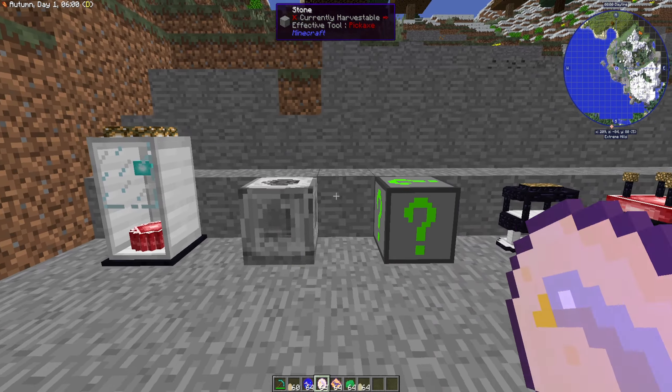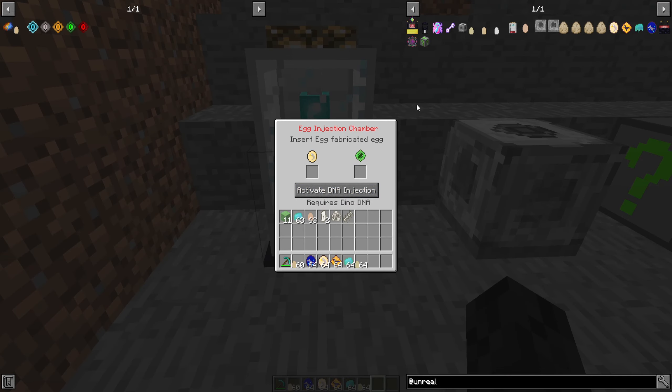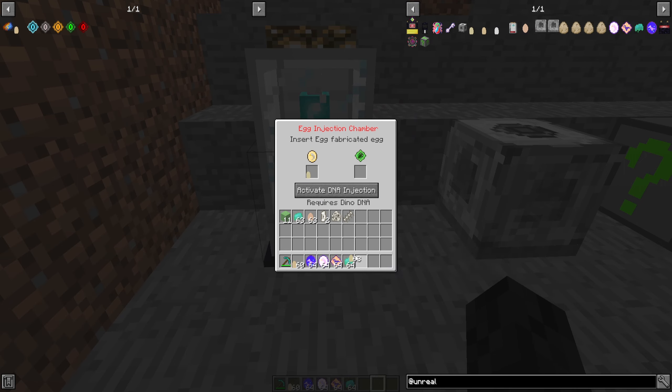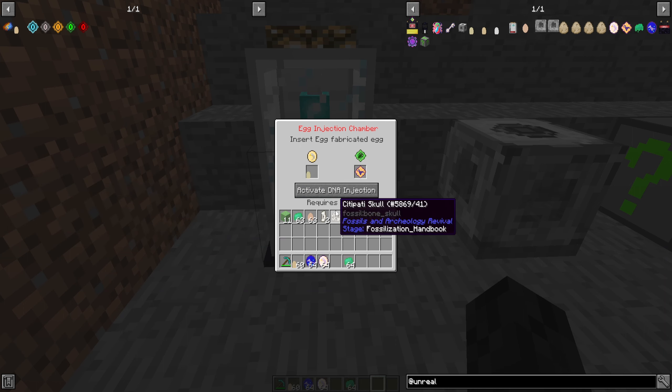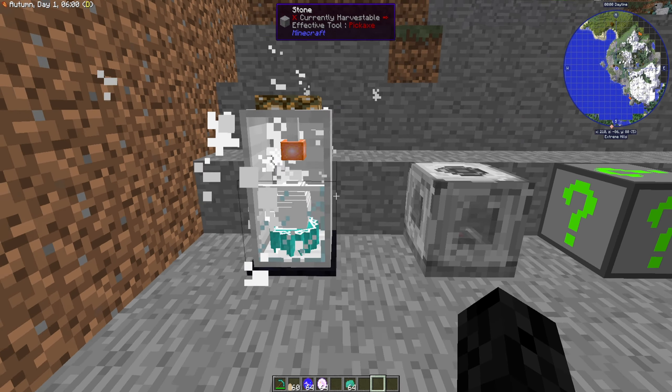Let's start with the egg injection chamber, which used to be called the egg incubator - this has changed a lot. You need to craft yourself a basic fabricated egg, which requires bone meal and a normal egg. Place one of those in there - they'll have all their updated textures. Place a DNA in there for whichever dino you want, click 'activate DNA injection,' and it'll go ahead and process the egg.